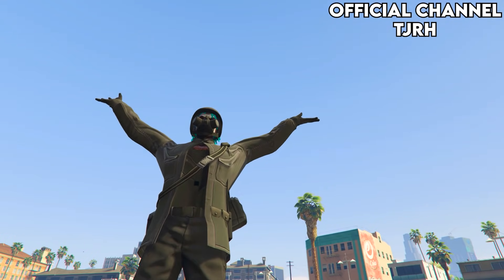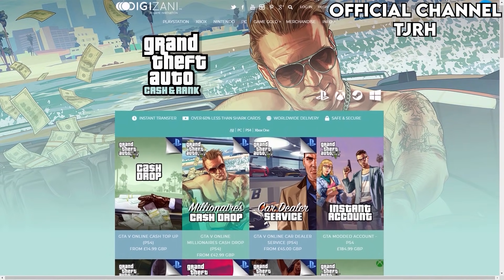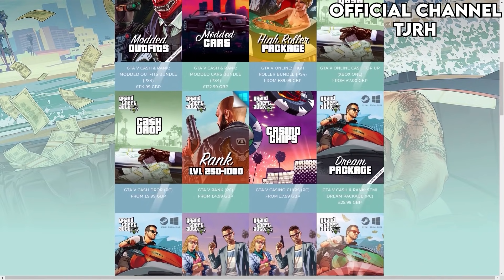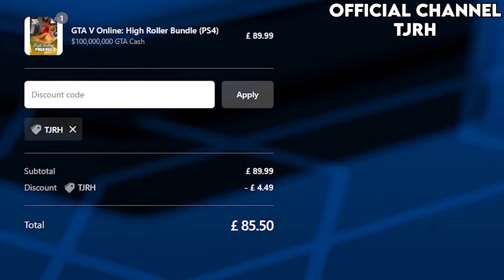Shout out to these people on screen for commenting hashtag TJRH on my last video. Also if you guys are in need of money in GTA 5, be sure to check out Digizani as they offer cheap, fast and reliable cash and rank services. Check out the link in the description and use my code TJRH for 5% off your order.